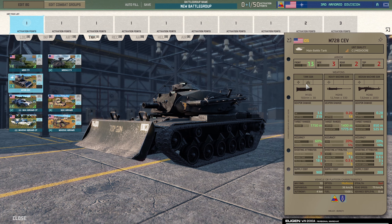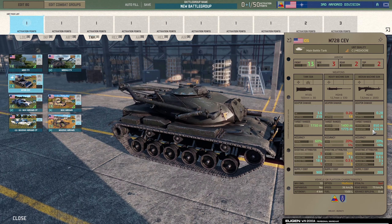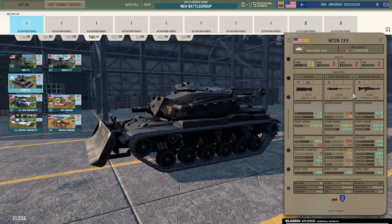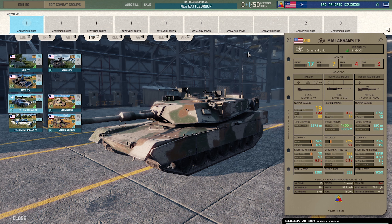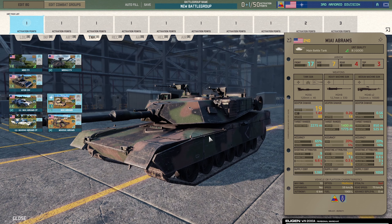The M728 CEV — small tank gun, probably used mainly against infantry. This is more of an anti-infantry support vehicle than a tank killer — it's got high explosive rounds, not anti-armor penetration rounds. It does have the M2HB and M240 so it's good at taking on infantry. Definitely use this in support since it doesn't have armor-piercing rounds.